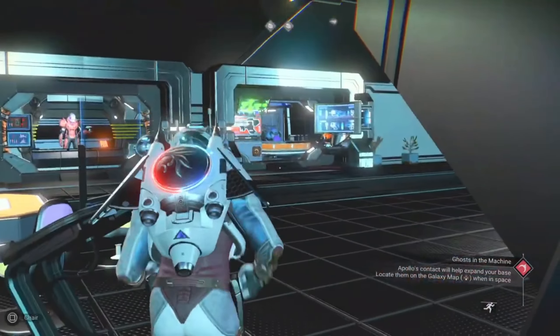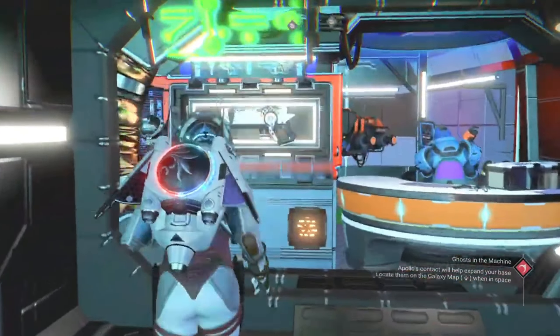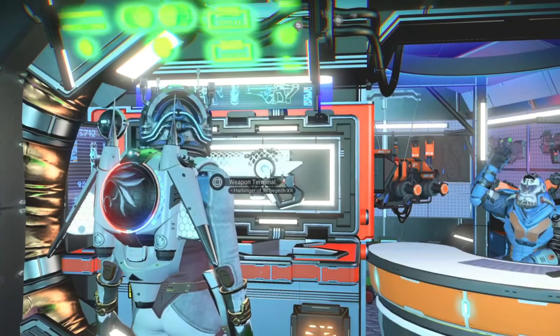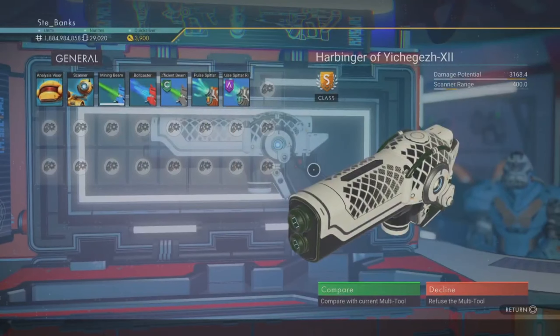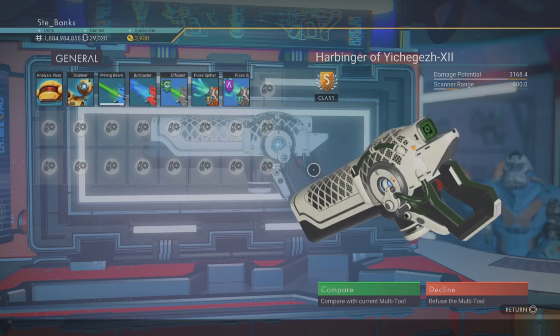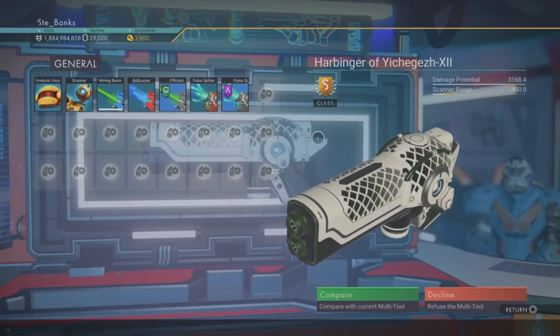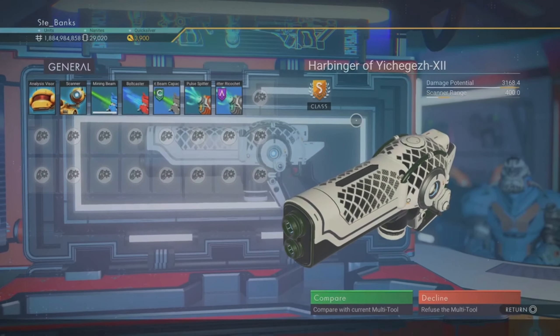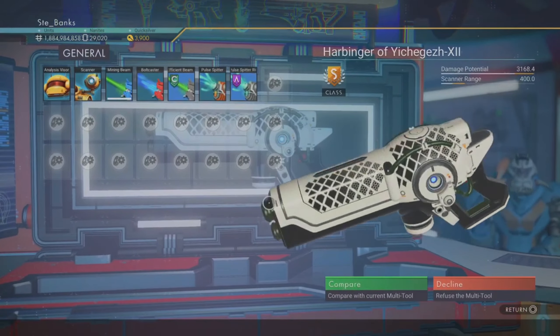I thought I'd leave my favourite of the bunch until last, and this one is a white and black experimental multi-tool with 24 slots. This is one that I chose myself and it has already got maxed out slots to save you guys some money, so you're on to a winner with this one. Again you can find this on board the space station, and a side note — this one is also in a tier 3 economy, so if you hang around long enough in the space station, an S class exotic starship could come flying in if you've got some patience.